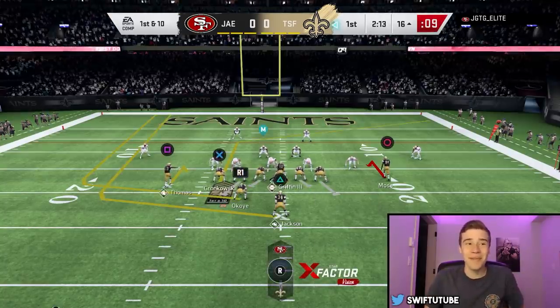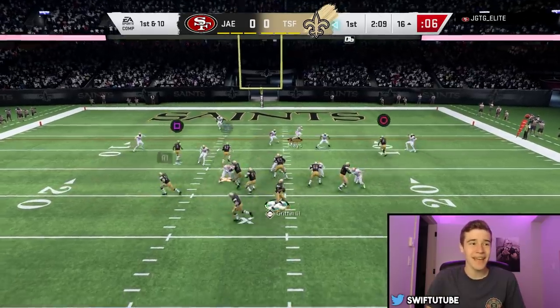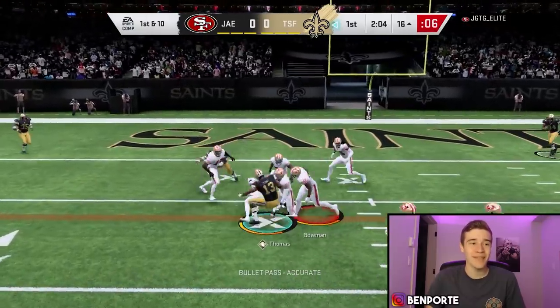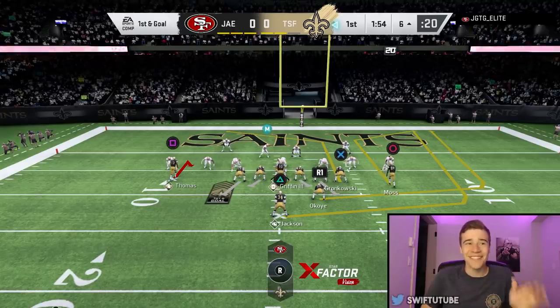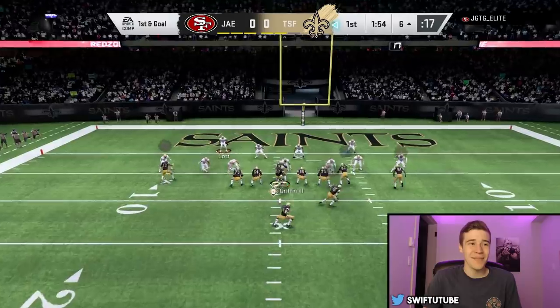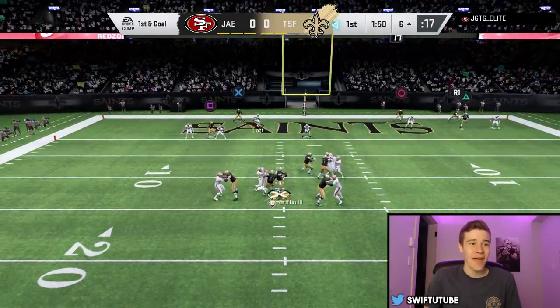I just want to try that one more time because the playmaker was so open last time. Let's playmaker upfield — and we have Michael wide open! He's able to absorb the contact and we're all the way down to the 16. Mike's already got 60 yards on the first drive — what a great start to the game. This playmaker ability is a ton of fun to use. He isn't rushing too many people, and we have Mike wide open on that hitch route. Michael Thomas picks up another first down for us.